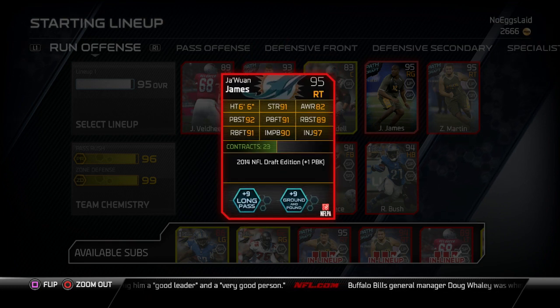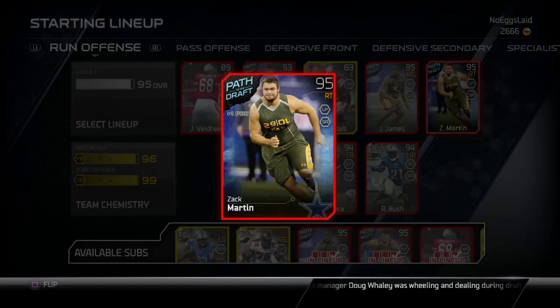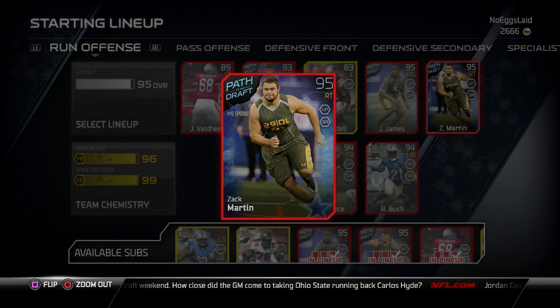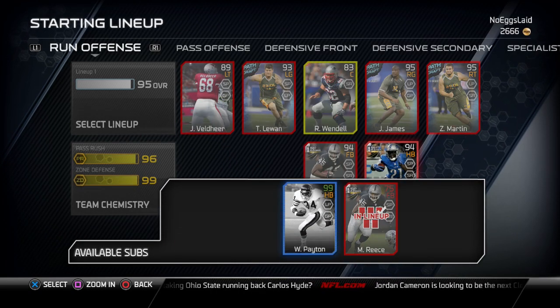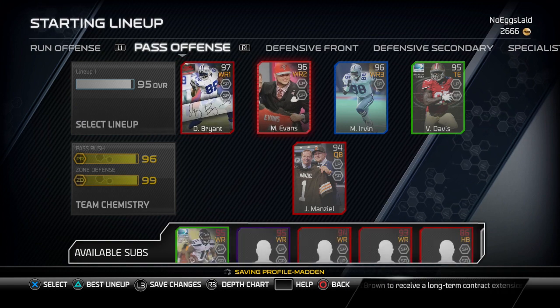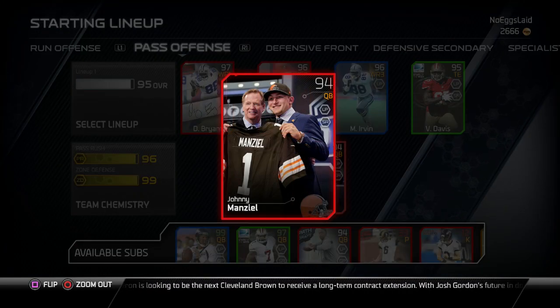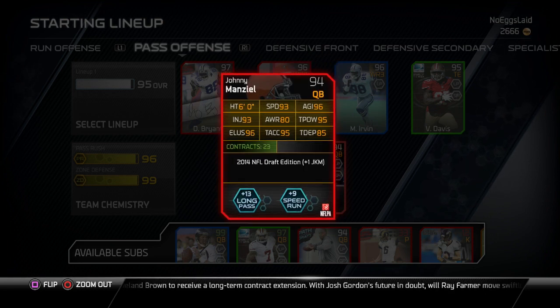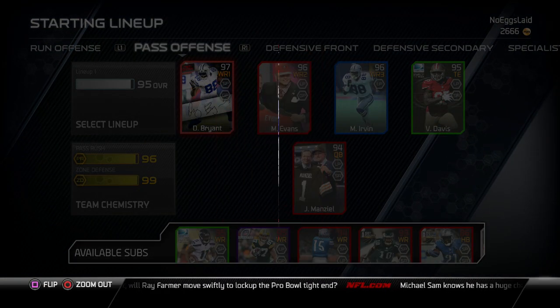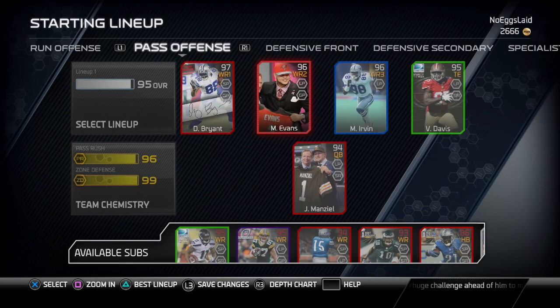Ryan Wendell is a basic gold card. Then we got the new Jawan James from the Dolphins — pretty beast of a card, not the best but not bad. Then we got the Zach Martin card from Dallas — this kid looks like a beast. I heard he can play all five positions on the offensive line, so I'm psyched for that just in case any of our offensive linemen goes down. Then we got Reggie Bush at RB and Marcel Reese at fullback. We got that 94 Johnny Manziel — this card already plays like a beast.